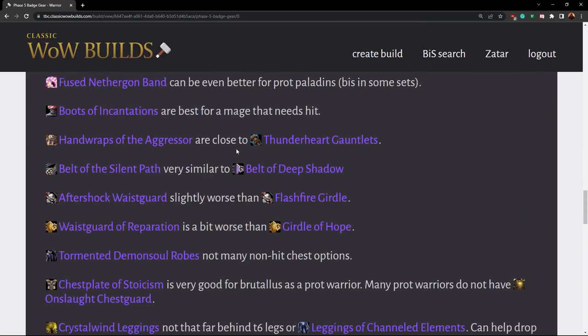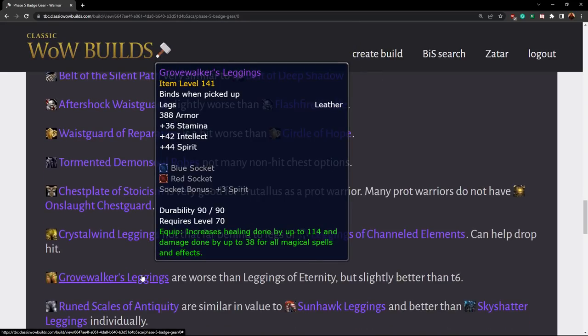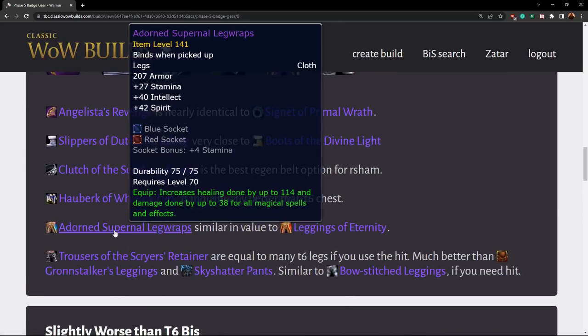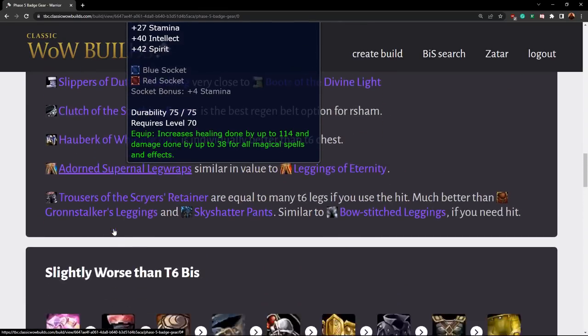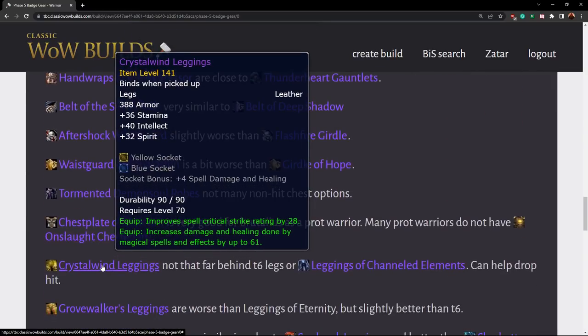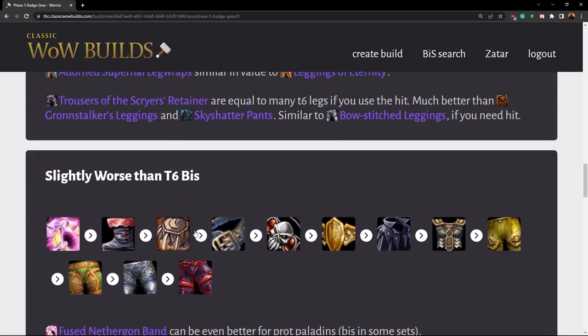Druids should also note there's a leather version of the leg that is essentially the same thing with more stamina — they should probably go with the leather version. The two are very comparable overall. The Grove Warden is the boomkin one, which we'll get to.